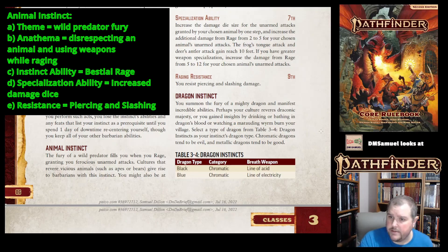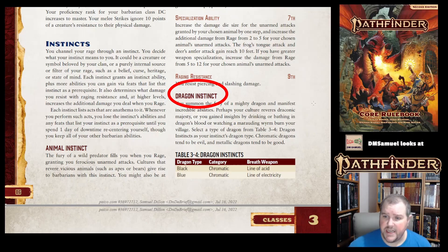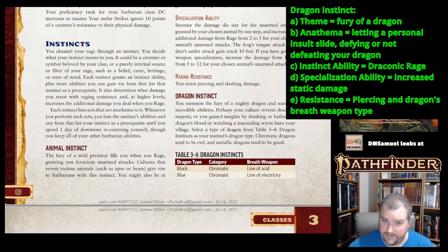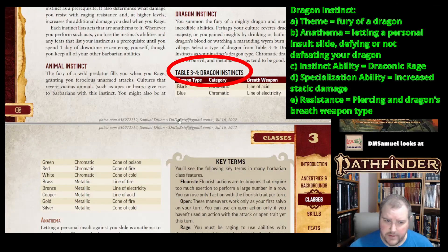Another subclass you might choose is Dragon Instinct. You summon the fury of a dragon — perhaps the culture you come from revered dragons, you had a draconic bloodline, or a dragon destroyed your entire clan. Chromatic dragons are often evil and metallic ones often good, and the table tells you the breath weapon of each one.